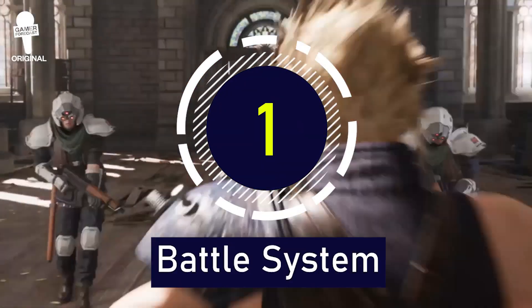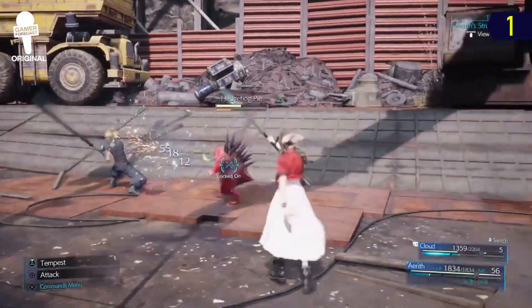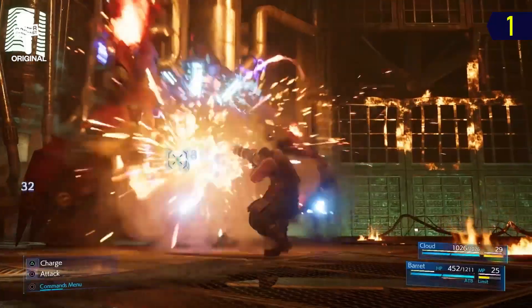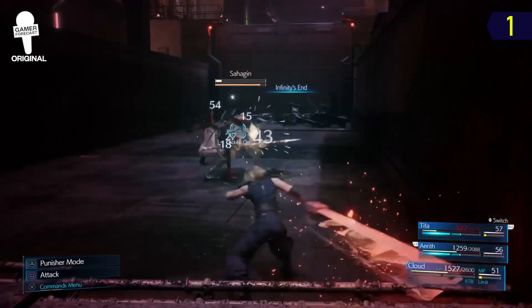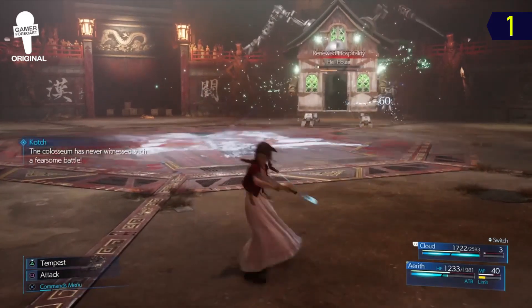The battle system. This is one of the biggest changes to the original Final Fantasy VII. Though some people immediately missed the turn-based system from the original, when Square first showed the FF7 battle system, I fell in love with it quickly. It feels like a mix of all the good parts of Final Fantasy XV and the XIII systems. It's active, so I'm in complete control of my characters, and I can switch between the characters in my party who all play differently.